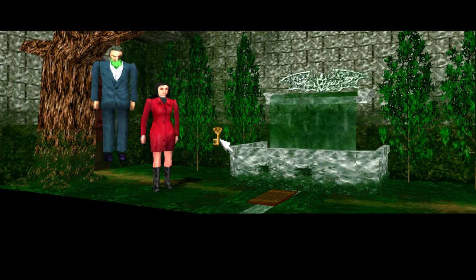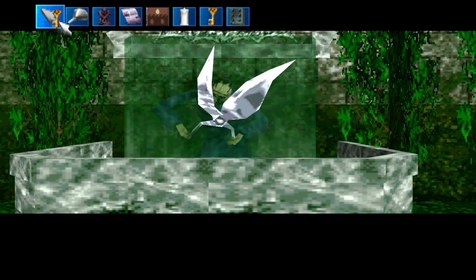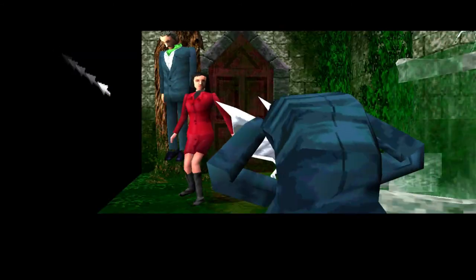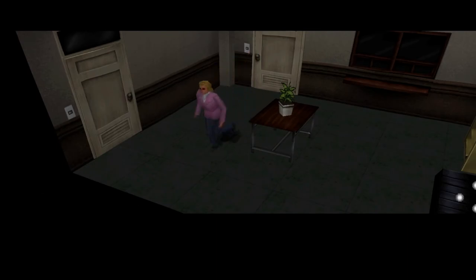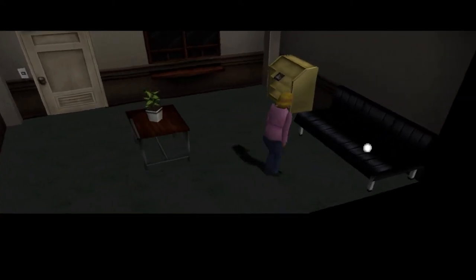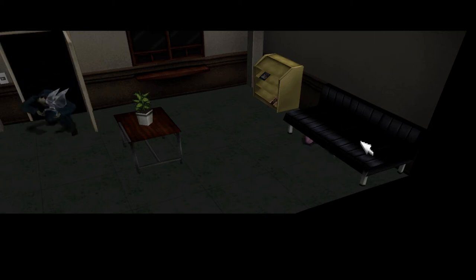When Scissorman is near, you'll hear his chase music slowly fading in, which will surely send shivers down your spine. And if he gets close to the room that you're in, you could even hear his giant pair of scissors sniffing outside. All of these changes and additions really make the game feel more real, and give Scissorman more of a presence rather than just an obstacle standing in your way like in the first game.